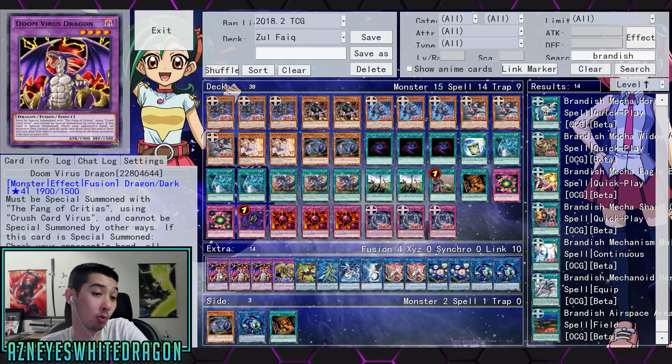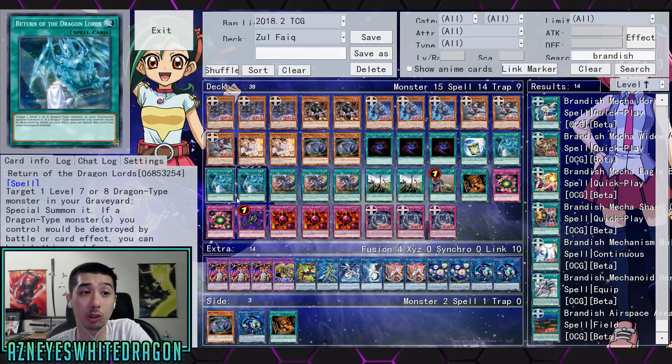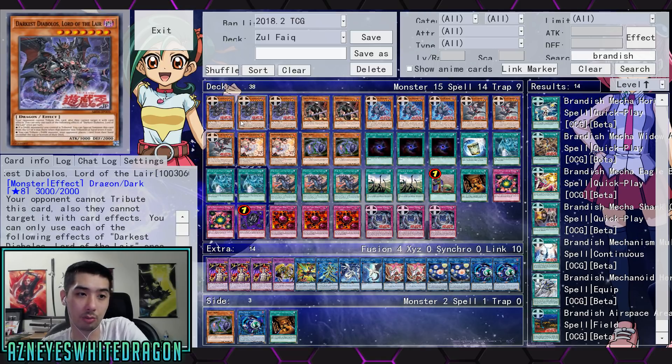You could also run Doom Virus Dragon, which actually has the original Crush Card Virus effect — I'm not sure if I'd play it. Cards like Return of the Dragon Lords could also be something to consider. Once you get to reveal your opponent's hand, you're going to be able to go for whatever you want, get out a 3000 attack beater that cannot be tributed and also cannot be targeted.